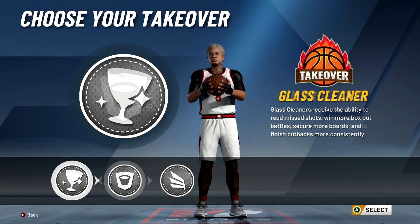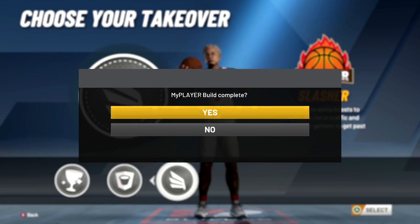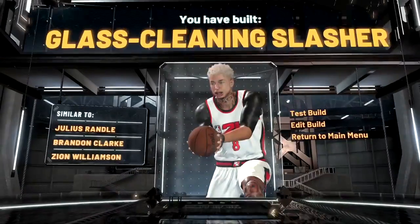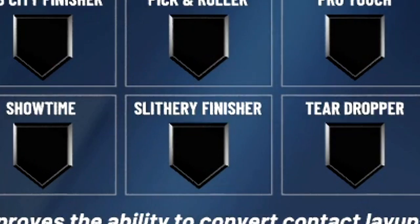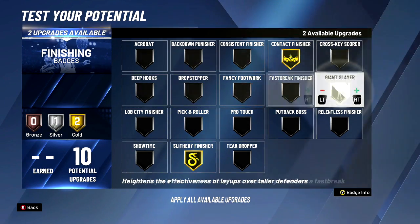If you choose this, you're going to be catching bodies. We're going to go with the slashing archetype because we are glass cleaning slashers. For the finishing badges, you always want this as high as you can get it. Slithery — I'd say do silver and silver.